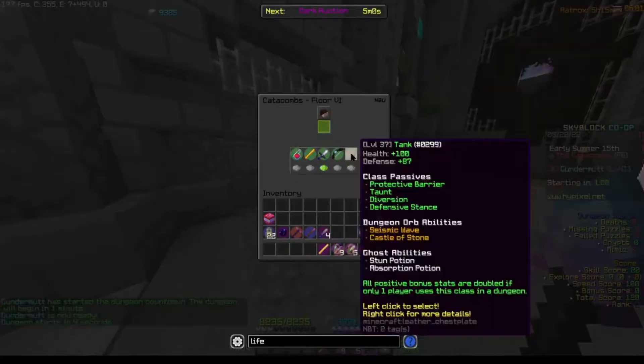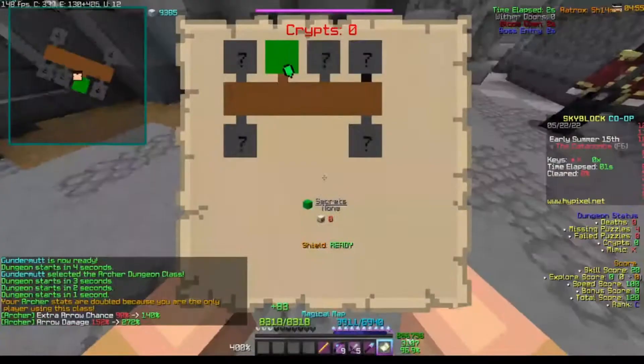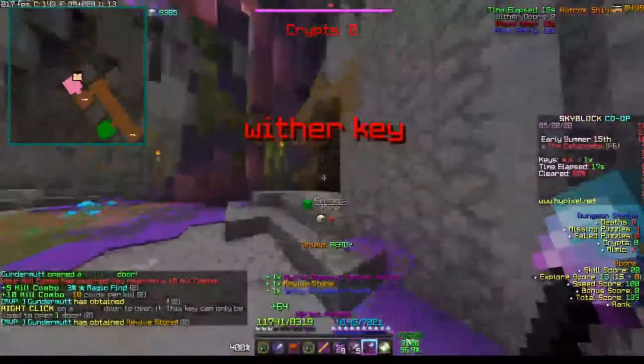I would definitely advise having a frag bot. You want to go Archer and then use your G-Drag for clear because you get like 20,000 XP or something. The boss strat is the main thing I'm going to show you. For clear, I don't have any big tips — it's just frag running but F6.